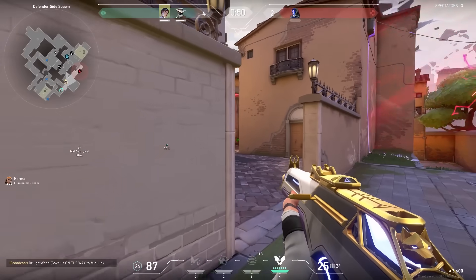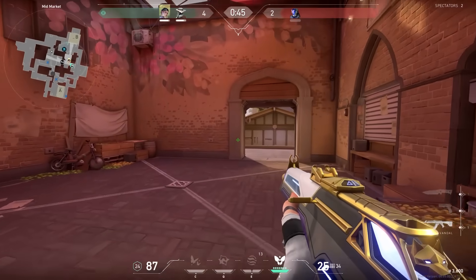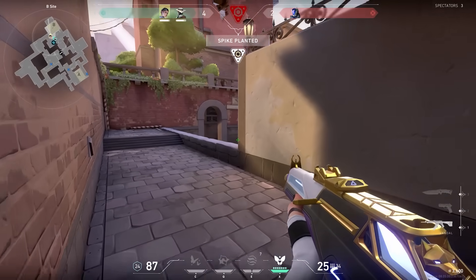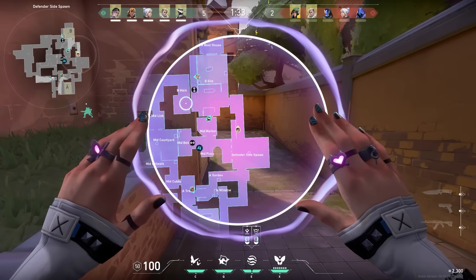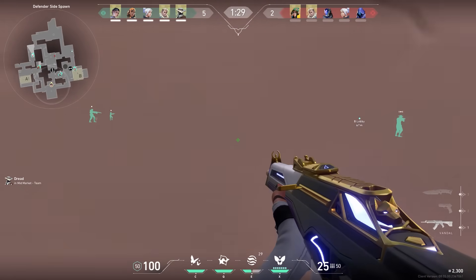In this round we had to retake A in a 2v1 situation. When this happens and you have your ultimate ready, make sure you are the one that pushes in first. Let your teammates stay in a safe spot so that when you die you can press your ultimate and then push together. Luckily, this is the time I'm finally warmed up.